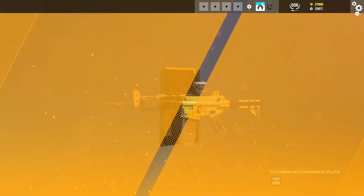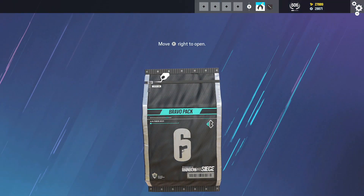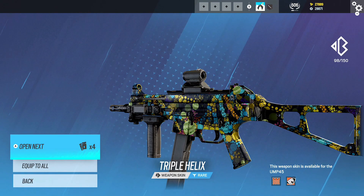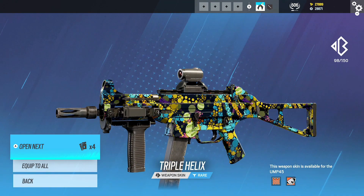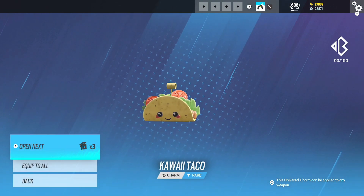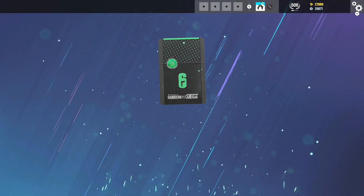It's not a Black Ice. We got another legendary for the K1A - a yellow camo, that's not bad, it could be worse. We got five packs left. This shouldn't be in Alpha packs or Bravo packs - we got 98 items out of 150 and we're getting these camos. We got a Taco Bell charm. We've got a lot of charms in game, but are we going to get a new Black Ice? That's the main question.